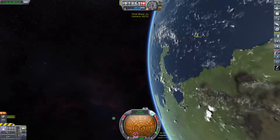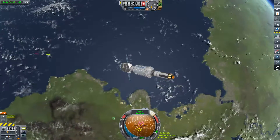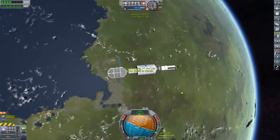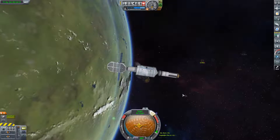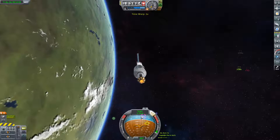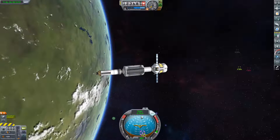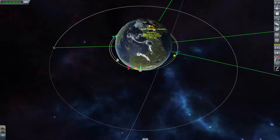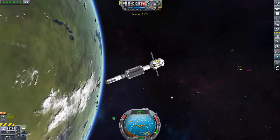Right, five kilometres. At the five kilometre mark I want to try and stop us again - we're travelling 74 metres per second towards our target. I'll warp over to this point. The target actually flew past us, so we need to speed up again and correct the target marker. We've overshot - we're now a long way away and I feel like I'm doing something a little bit wrong here.